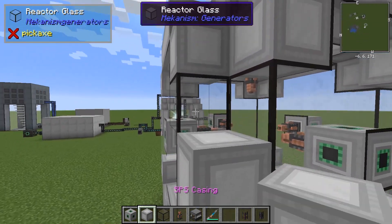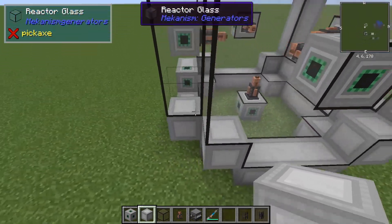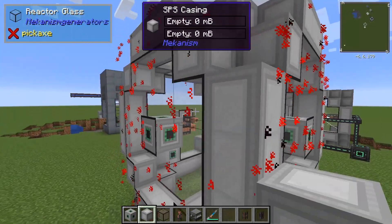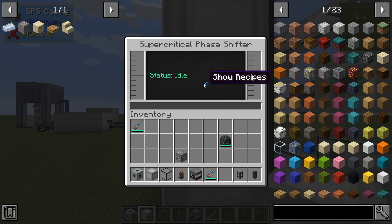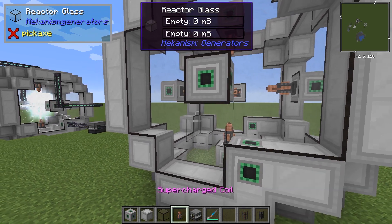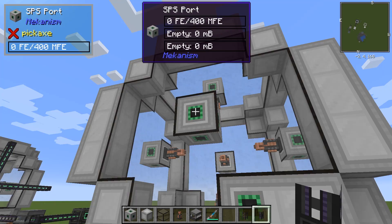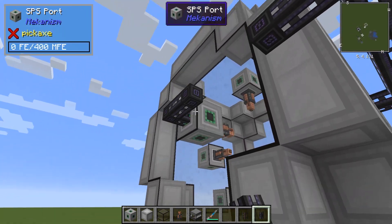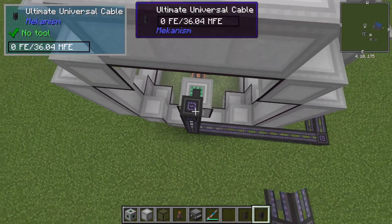You also need to fill in these edges here — all the edges have to be SPS casings. And there it is, a completed supercritical phase shifter. But you're not really done yet; this won't work like this. Each one of these has to have power. You can play around with the design however you want, it doesn't really matter.